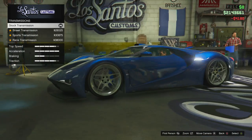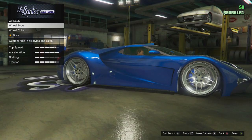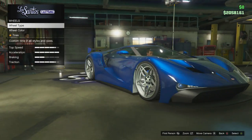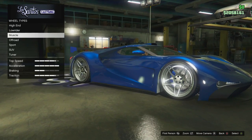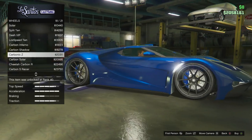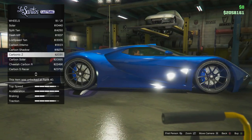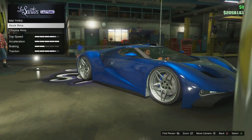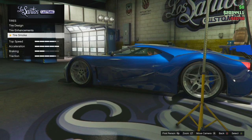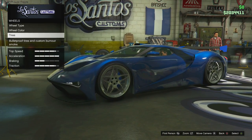Suspension — lower it all the way. Transmission upgrades, fully upgraded to race transmission. Tuning turbo, fully upgraded. I actually like these stock wheels — they go pretty nicely. I wish you could change the colour a little bit, but they work quite nicely as chrome. Even having carbon rims, I'm not too big a fan of them. You could go matching with the carbon wing and carbon front bumper, but I just prefer the stock rims, so I'll keep those on the vehicle. We can throw on bulletproof tyres and pick a tyre smoke, but leaving it as is is probably the best option.